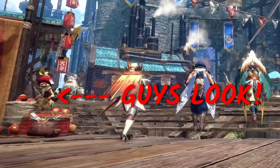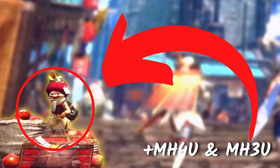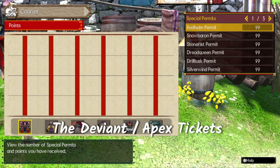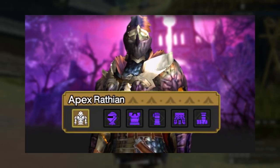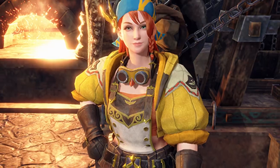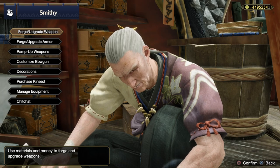Did you see this during the live event? Guys, look! It's the cat from GU! It's the one who gives the Deviant or Apex monster tickets. Is this it? Are we finally getting the Apex armor sets? We already have a new blacksmith, Minail, that surpassed Hamon in Kamura.